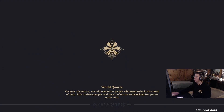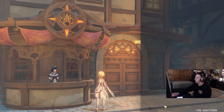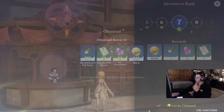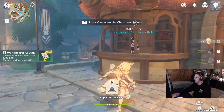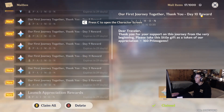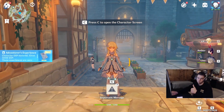After you hit rank 7, teleport to Mondstadt and talk to Catherine at the Adventurer's Guild. Claim rewards - you only have to claim up to level 5, that's the one that gives the roll, but I just claim all seven. Then hit Escape, hit your mail, and click Claim All. Once you do that you have everything you need to roll.